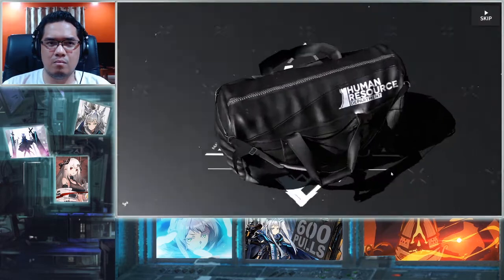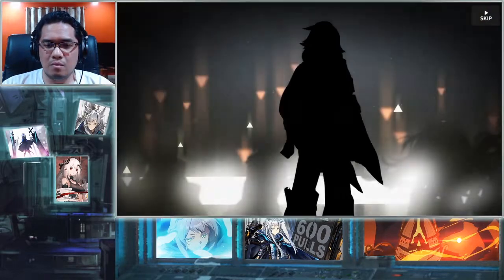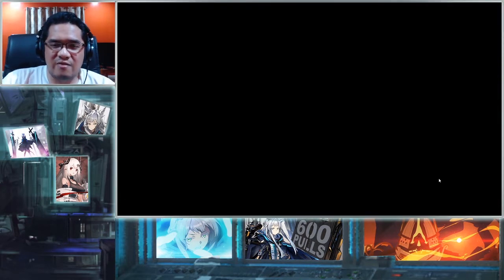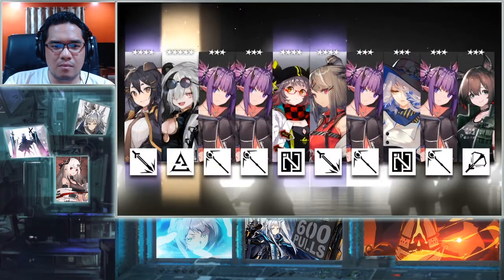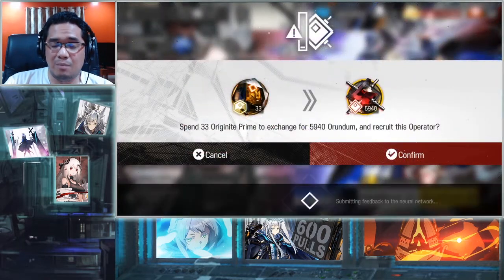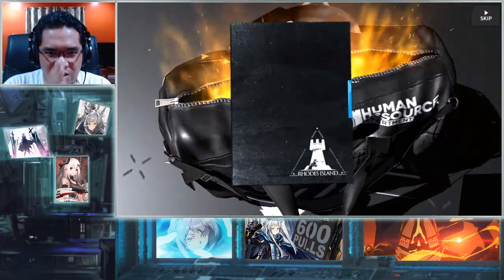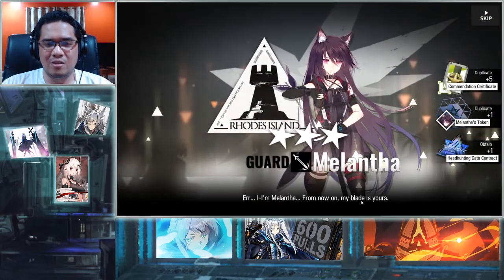You know your luck is shitty when after 50 rolls you still haven't gotten enough six-stars and pity kicks in. And when pity kicks in, it's usually a freaking bad sign. I knew it — Rosmontis, come on! Two six-stars! This is my first roll with two six-stars! I'm hyped! Two Rosmontis!